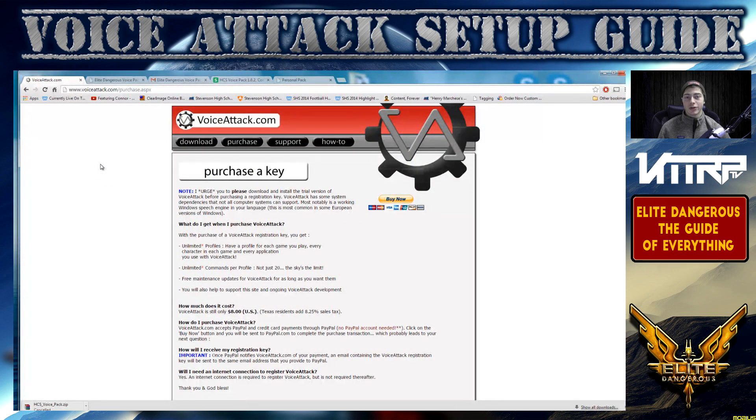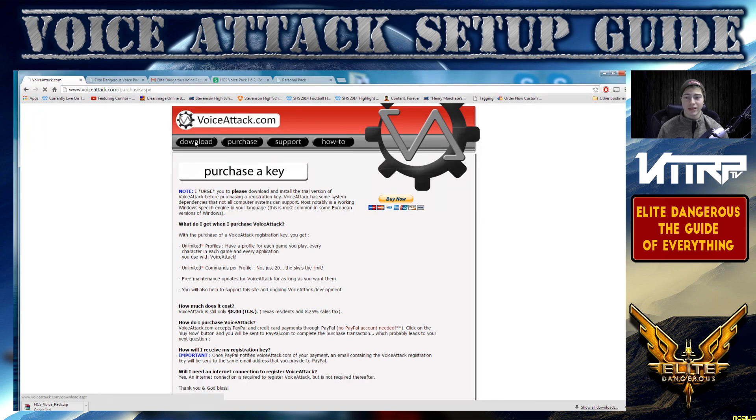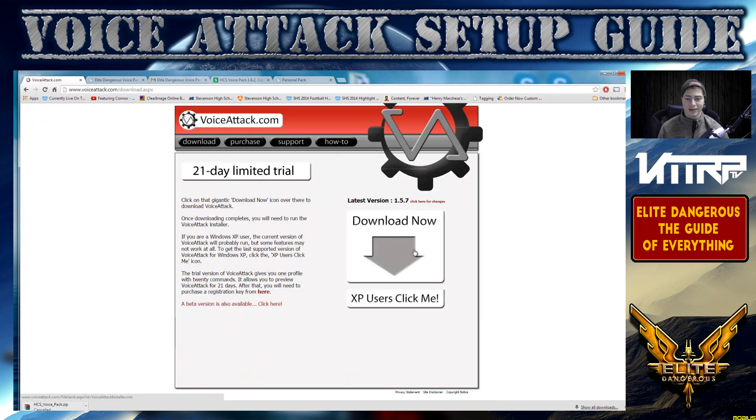Now that you have a basic understanding of the two programs you need — and how they work together — let's quickly show you how to get both and get it set up. As mentioned before, for Voice Attack, links are in the description for my website which will show links for both. It's going to cost you $10. Go ahead and download it, purchase a key, and then enter your key — it's super self-explanatory. Just click 'download now,' install it, enter your new key that you'll receive in an email.